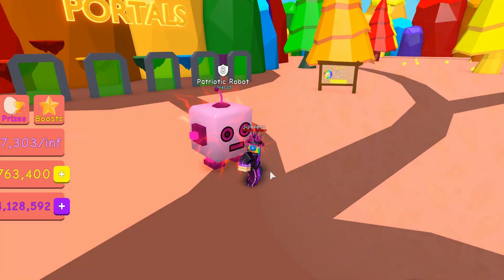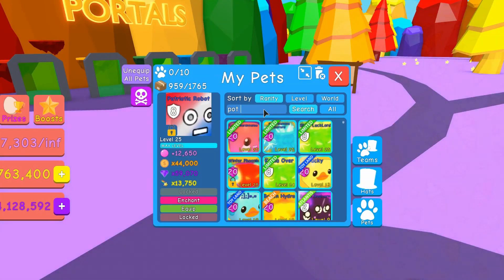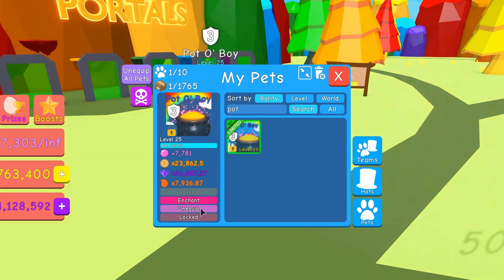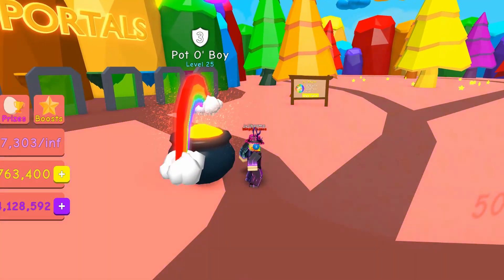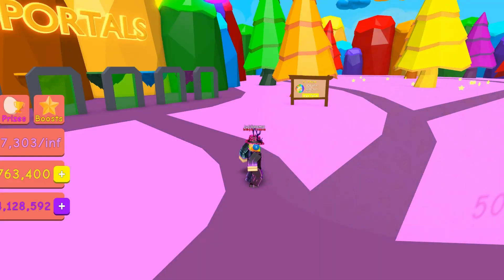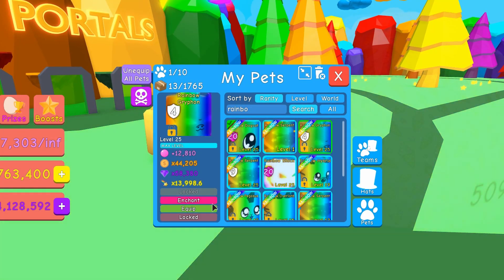Then it's Pot of Gold, I have one of those as well. There we go, it's Pot of Gold — it represents St. Patrick's Day very well. Next one is Rainbow Dogcat, and the one afterwards is Rainbow Griffin. I'll just do both at the same time. So Rainbow Griffin and Rainbow Dogcat, those two beautiful secret pets.